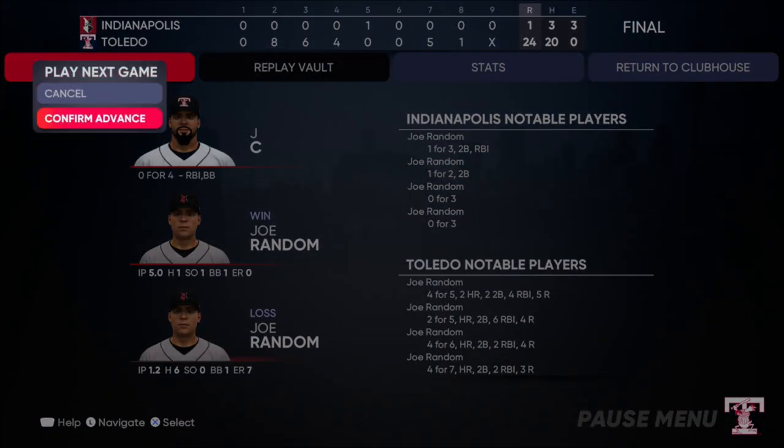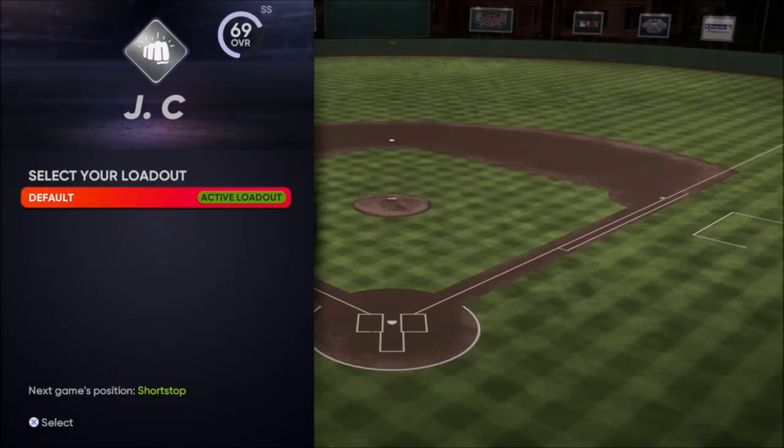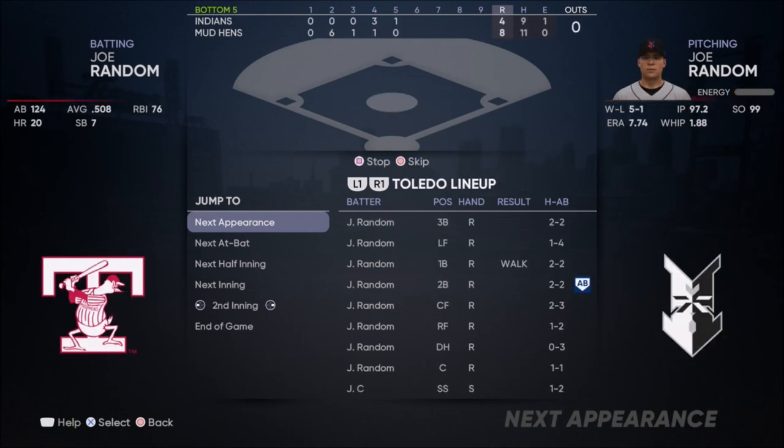That's what happens. Your guy might go 0 for 4, not a big deal, because you're still getting your at-bats and the attributes are still increasing. Do this for a couple of hours and you're gonna get a ton of XP, probably unlock diamond equipment, a bunch of packs — a bunch of everything.